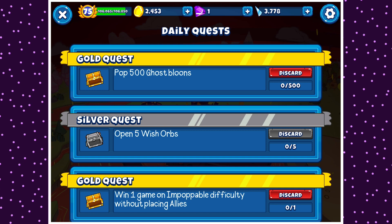Tip: the Wish Orbs one — always take the Wish Orbs one, whether it be Bronze, Silver, whatever — five or three — if you really want it, because it's super easy. These quests actually give rewards just like if you beat a map for the first time on that difficulty.